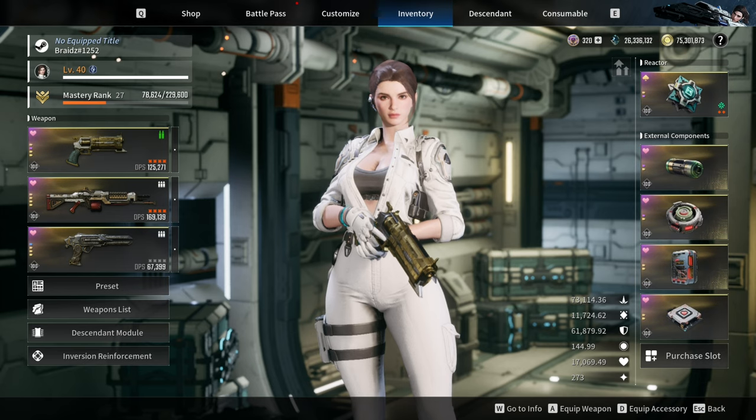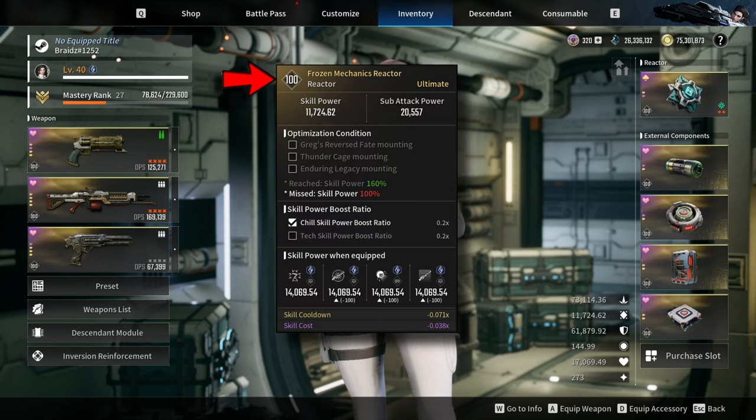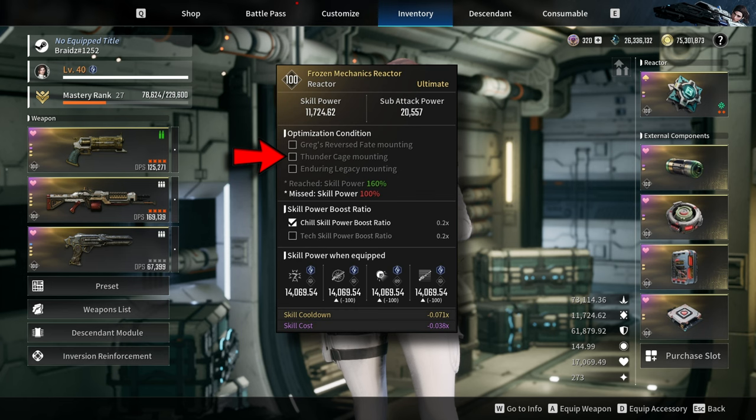Let's start with the reactor. I'm using a frozen mechanics reactor with the following weapon implants. For the stats, prioritize skill cost, because this is the most important stat that will help you with MP consumption. For the second stat, go for cooldown.